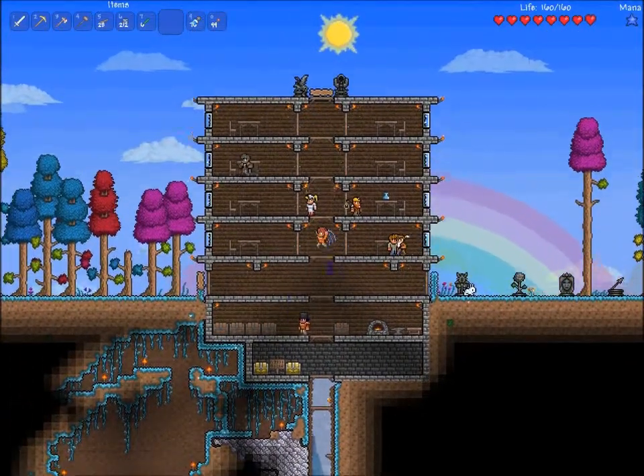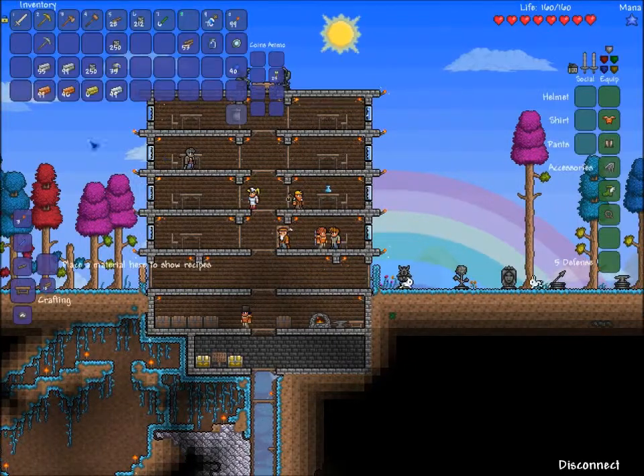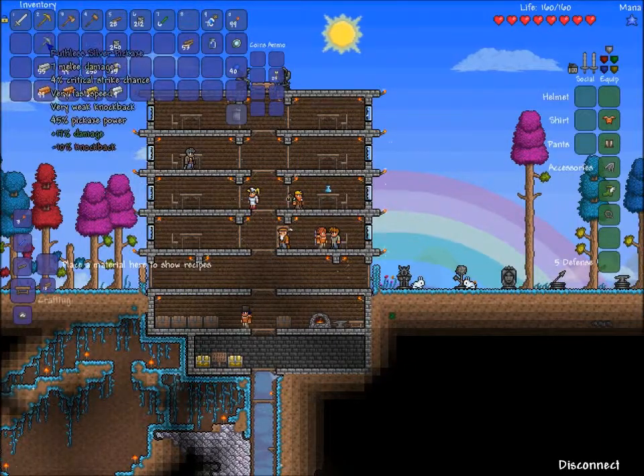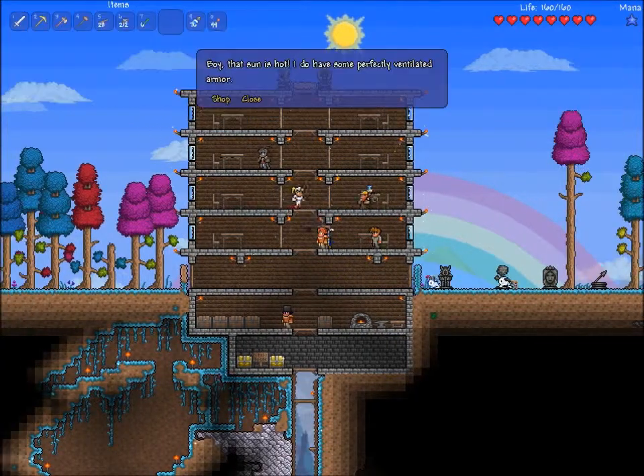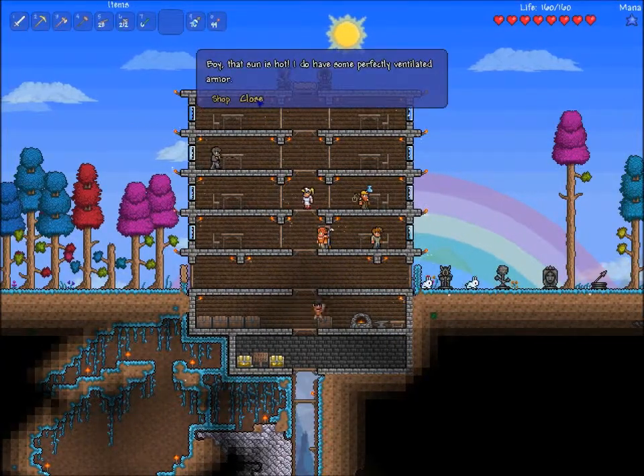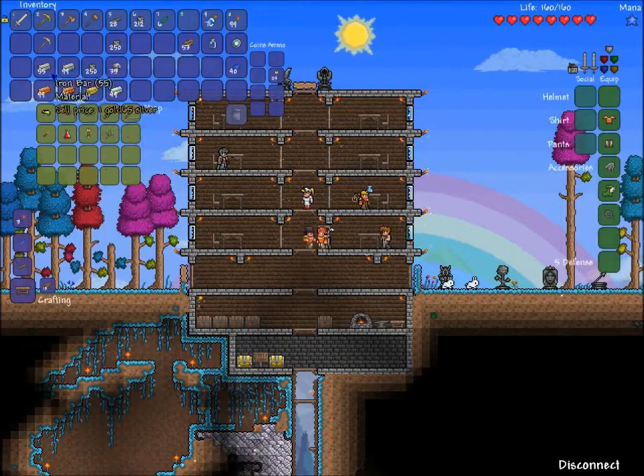Also, golden can mine meteorite. Meteorite is good. You'll see us finding meteorite now, won't we? No, you can't just find it — it needs to crash into the world. Also, you can sell your older pickaxes because you can't use them for anything else.